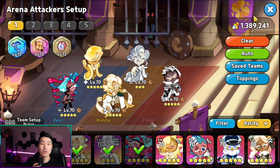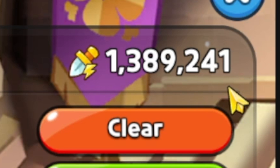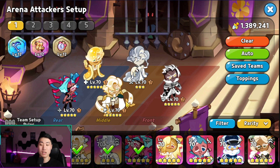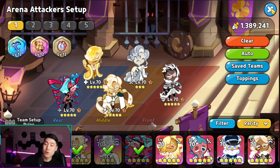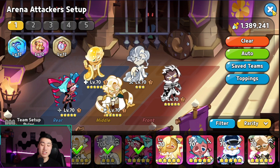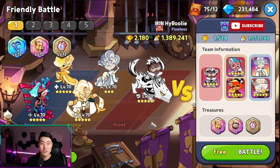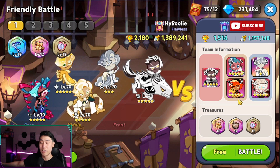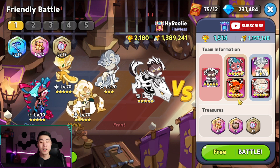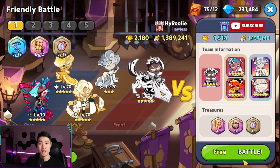We are going to be using this team. The total power is a massive 1,339,000, with a level 70 team and Oyster at three stars. Let's go into battle with some friends first and battle some of the very popular summoner comps right now. Let's see how well our crit team can perform against a team like this.